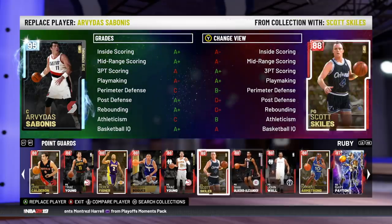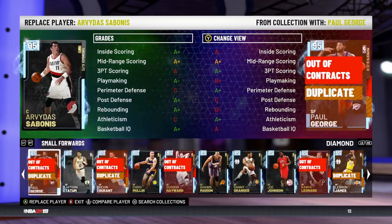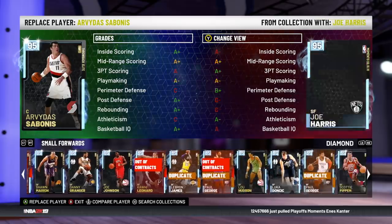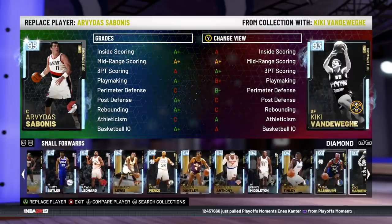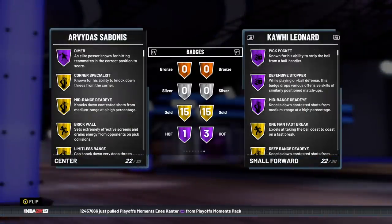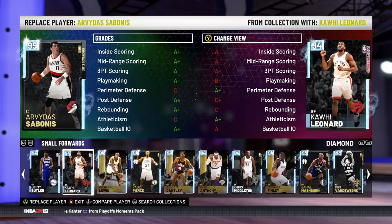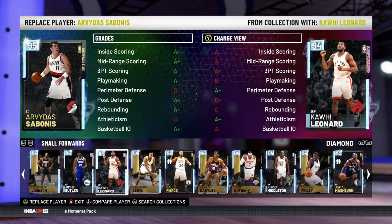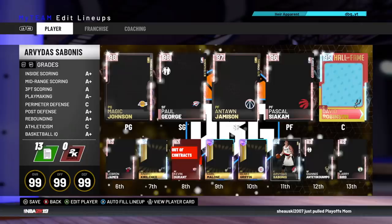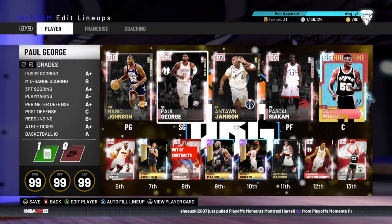So I might use him in my budget squad and see how he is, but I'm not that hopeful for this card. And then we've got a small forward diamond — and we already have a 95 overall diamond Kawhi Leonard. So I don't really think that a 94 overall diamond Kawhi Leonard is the most relevant thing in the world, especially when I think he has the same or fewer Hall of Fame badges and his 3-point shot is less. So I'm not that excited about this card. The only one that was of any real relevance was Pascal Siakam.